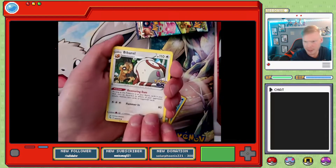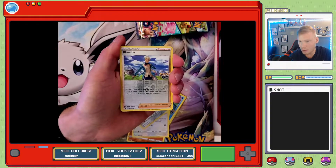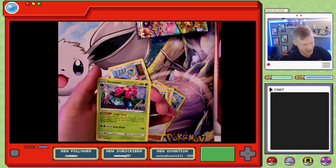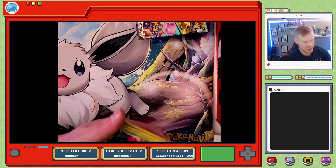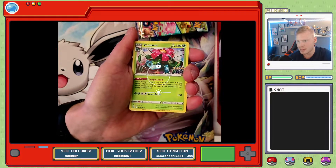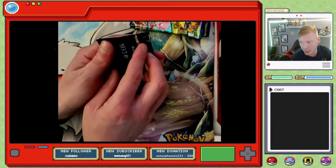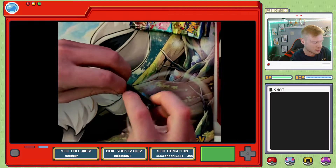Meltan, reverse holo Blanche, and we get a holographic Venusaur! For those that don't know Leaf Games — my favorite Pokemon is the Bulbasaur line. Venusaur is my favorite starter evolution of all time. Two hits in a row, not bad. We are looking for a Radiant Venusaur — that is my number one target in this set. Starting pack three off with a Bulbasaur, which is a good sign.